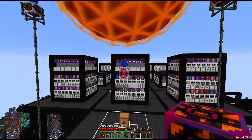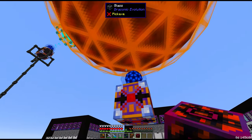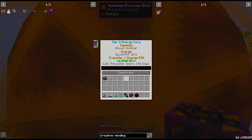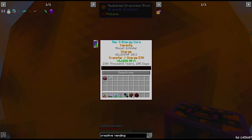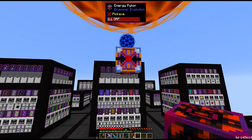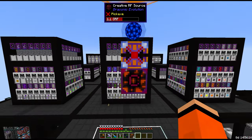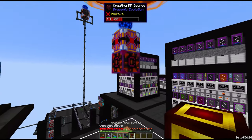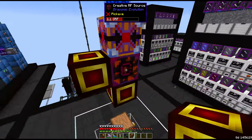And only after all of that, we now have our creative energy source. We're going to put this right on the input of our Draconic energy core. We're back up to thousands of years to fill — that's probably all the fusion crafting still going. We can put phantom energy faces on all five sides, and what this does is it basically acts as if you're plugging this directly into the energy pylon itself. And now we're at one year to fill.